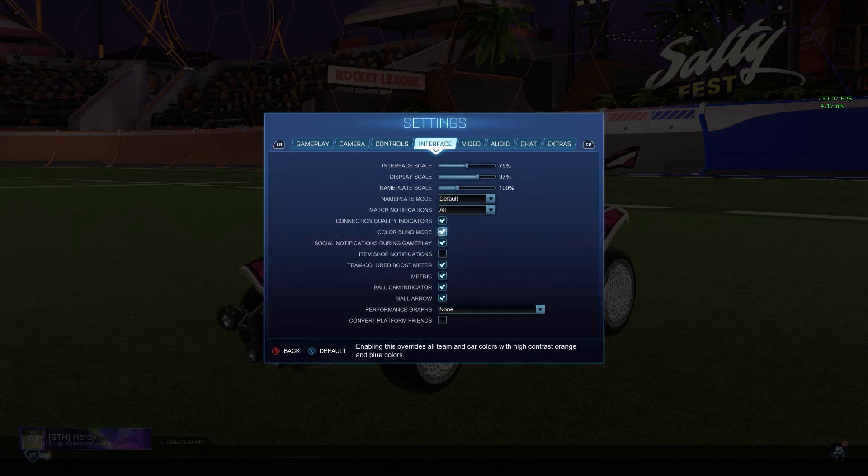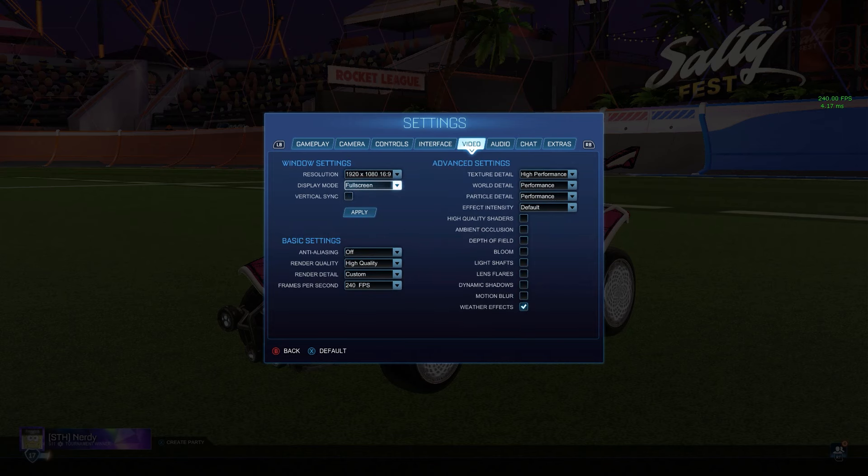Color blind mode is off — I really don't know why anybody would play with that on. Social notifications on, I haven't really changed that. Team color boost meter I do have on, I like the look of it. I use metric units for pinches — pinches are measured in kilometers per hour, about 99% of the time any world record you've ever seen is like 200 km/h, not miles per hour. Ball arrow indicator on — that helps severely.